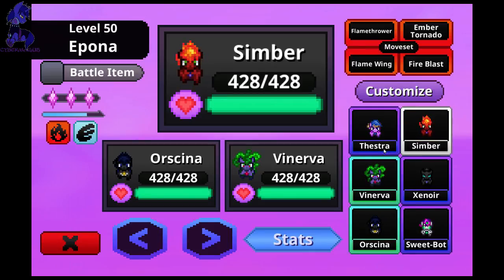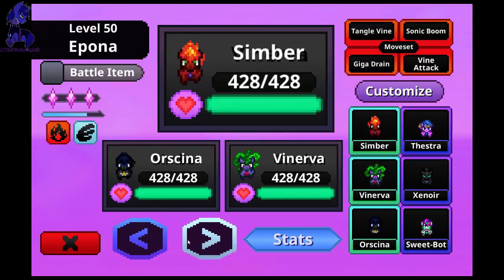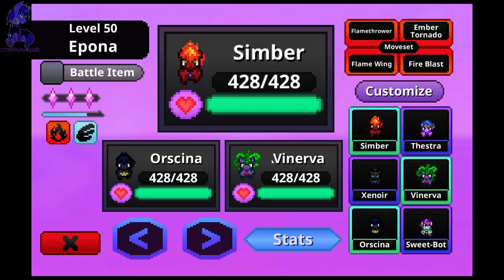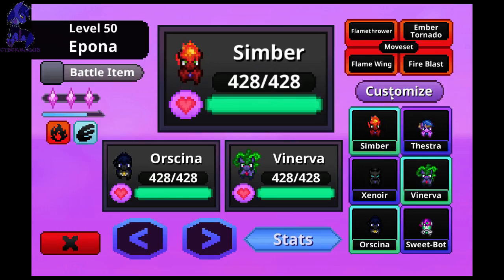You know what, let's swap — can I swap out my teammates? Customize maybe? Can I possibly switch out my party? I'm trying to figure this out. Battle item... Trainer ID doesn't work, Ponypedia doesn't work, Save game doesn't work, Options doesn't work. There's got to be a possible way. Customize — ah, okay. There we go. So I got my favorite little team here. Let's swap you out.